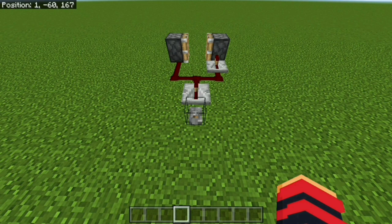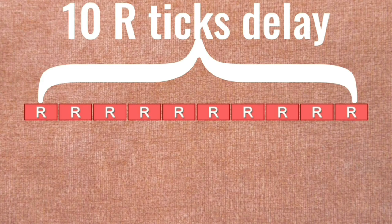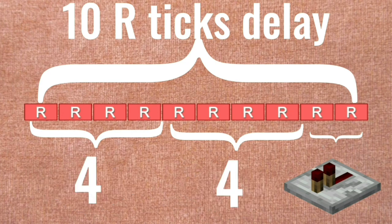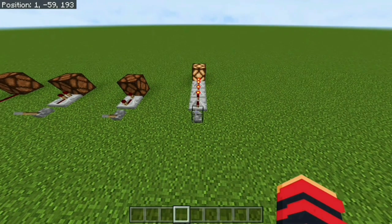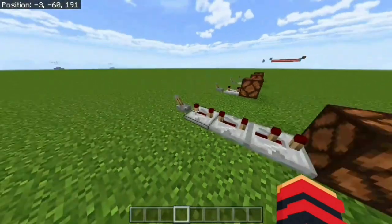So the piston on the left is going to extend first. The way a redstone tick works is there are 10 redstone ticks every second, meaning each redstone tick is one tenth of a second long. So if I put a 10 redstone tick delay in a circuit — for example two repeaters set to four ticks and one set to two — the total delay becomes 10 redstone ticks because 4 plus 4 plus 2 equals 10. So when I flick this lever, exactly one second later the lamp is going to turn on.